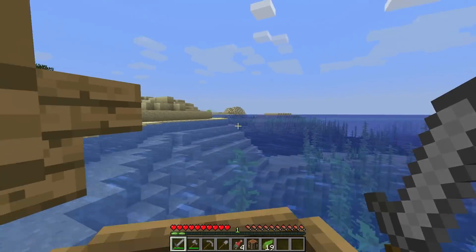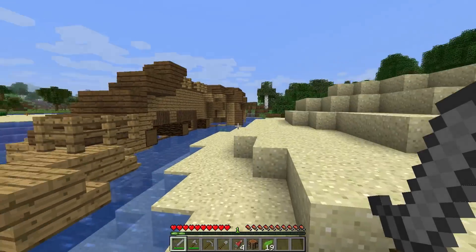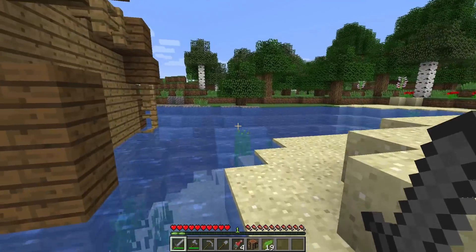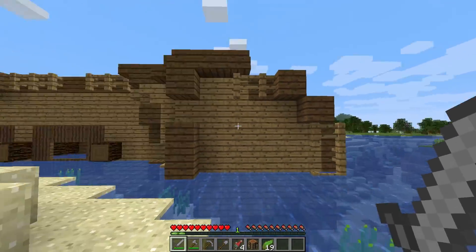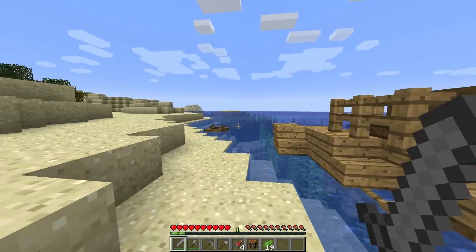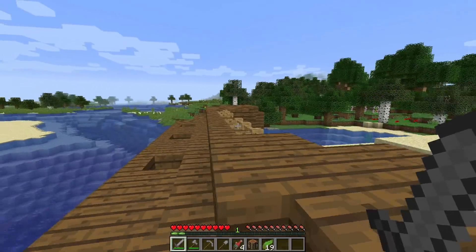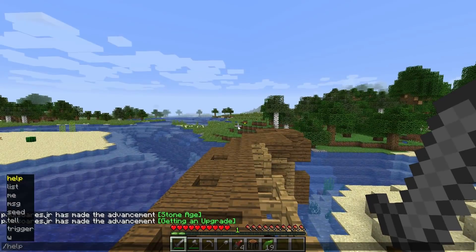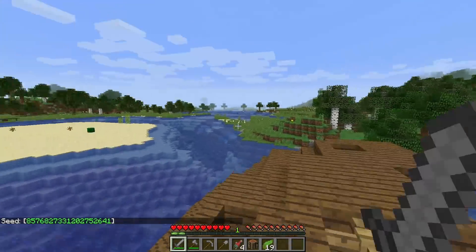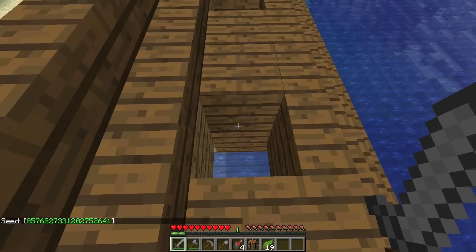This is a shipwreck right here! How did I not even see this? Oh, it's a boat on its side. When I first saw this I'm like, that looks awfully man-made, but I was so busy looking in the water I didn't really focus on it. But that's what this is - it's a shipwreck and it's on its side. That is pretty cool! You guys want to see the seed? There it is. A shipwreck so close to spawn - pretty epic.